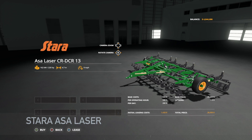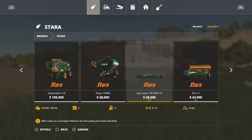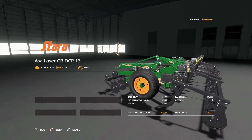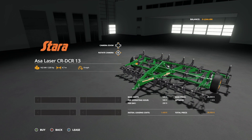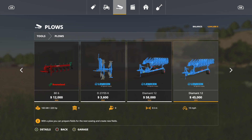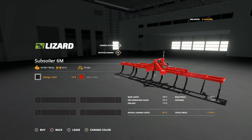Your last new mod for all platforms is the Stara Laser CR DCR 13 — a cultivator with a plow function, allowing you to create new fields and sell existing ones. It's a direct drill with the drill removed, leaving a 4.7-meter plow requiring 220 horsepower at 9 miles per hour. If you're getting a plow, this is the one.